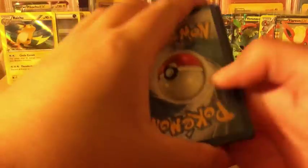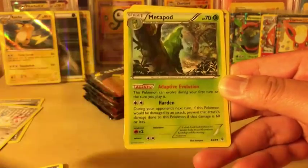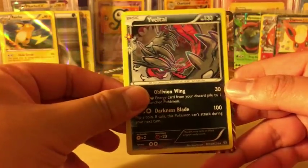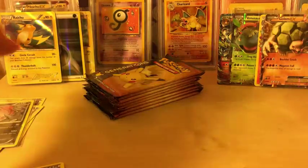Now we're going with Pikachu. Let's see if Pikachu can bring in some luck for Generations. We got Aron, Rhyhorn, Zubat, Ponyta, Charmander, Cloyster, Metapod, Evasoda Reverse Holo, Yveltal from the Radiant Collection, and Golem EX. The last one I sent to PSA, I got a PSA 10. So let's see if this one can come back with a PSA 10.